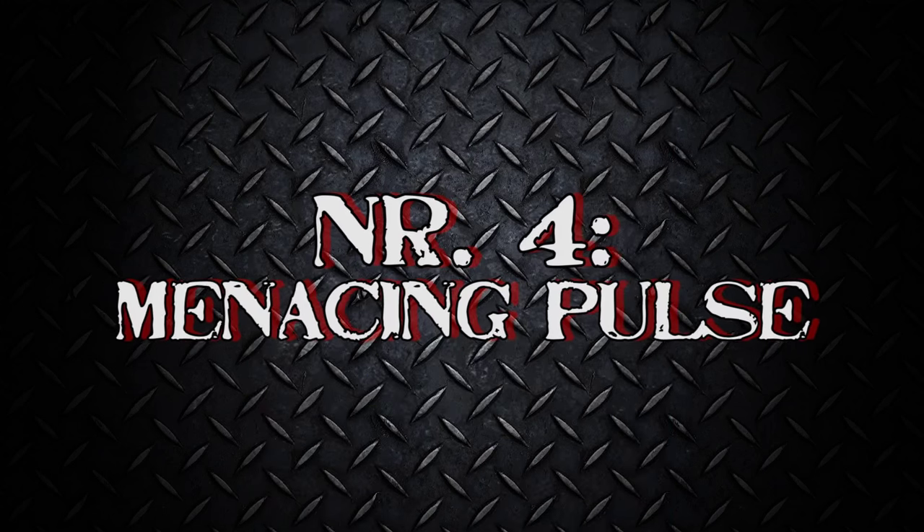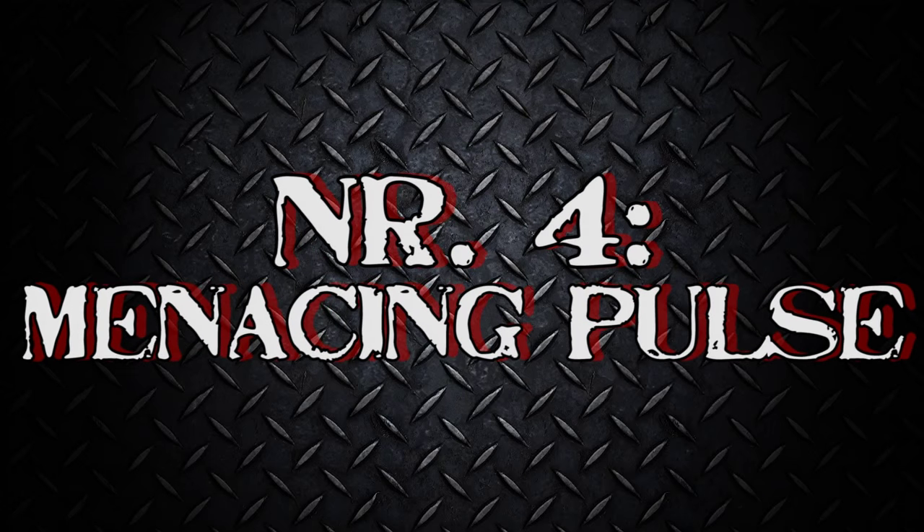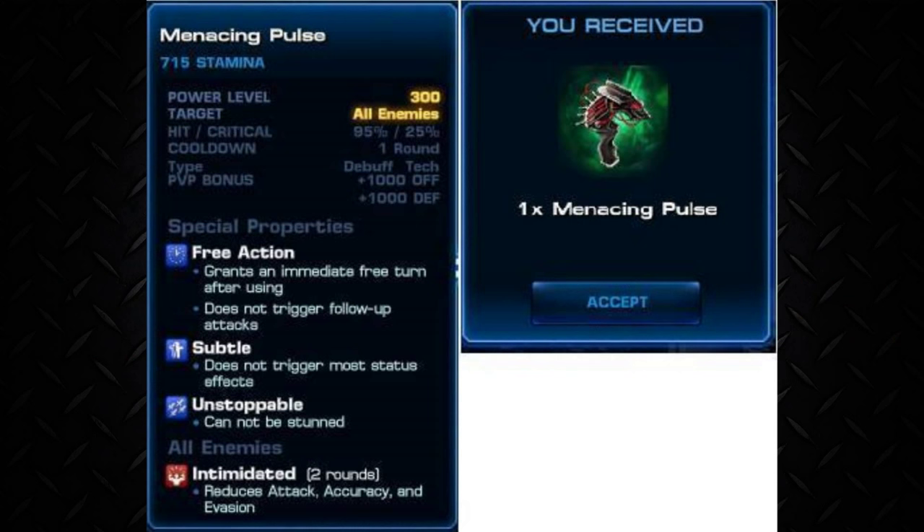But now to number 4: The Menacing Pose! It's really awesome — it's a free action and it makes your agent unstoppable, so he can't be stunned anymore! In addition to that, it applies Intimidated to all enemies, reducing their stats! Nice!